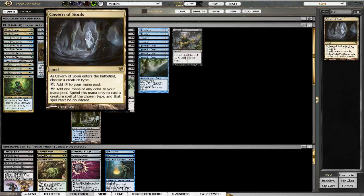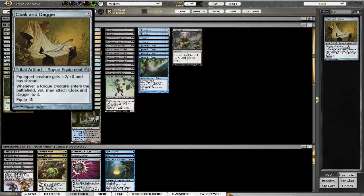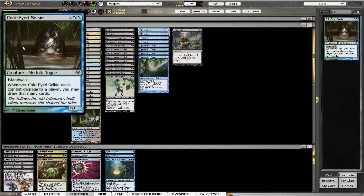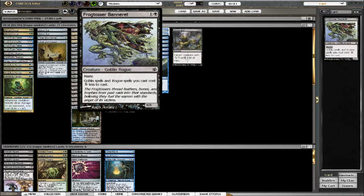I'm liking the Caverns of Souls — everything in here is a rogue so it works. Playing Cloak and Dagger, though I'll probably cut them — not that great. I just love Cloak and Dagger plus Cold Eye Selkie, but I've yet to get that off. The Frogtosser Bannerettes aren't working very well either. I used to have four but cut them to two.